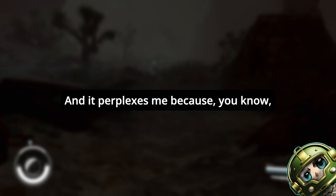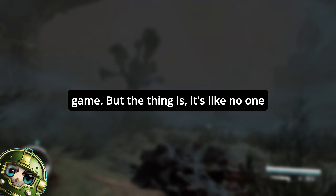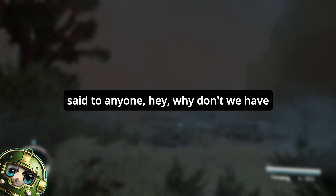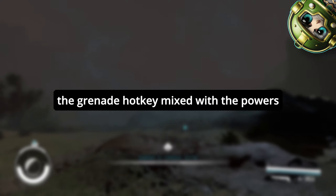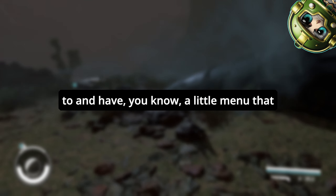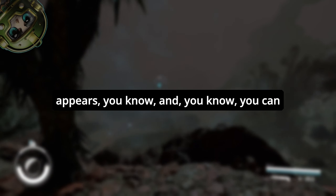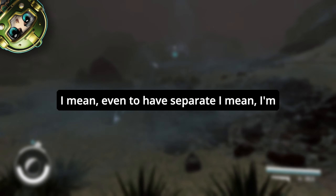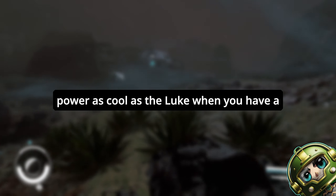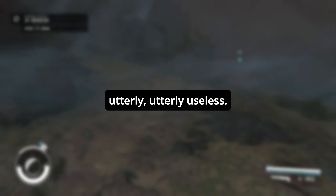It perplexes me, because Todd Howard and Pete Hines always said, 'We've got so many people running through the game, we've even got AIs running through the game.' But no one said: 'Hey, why don't we have the grenade hotkey mixed with the powers, with a little menu that appears and you can assign powers through it?' I mean, the icons for each power — as cool as they look when you have a vision — are utterly useless.